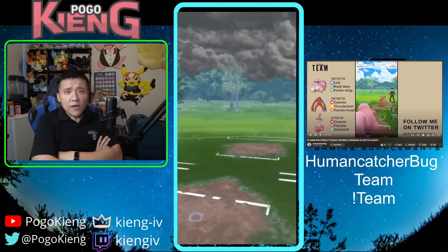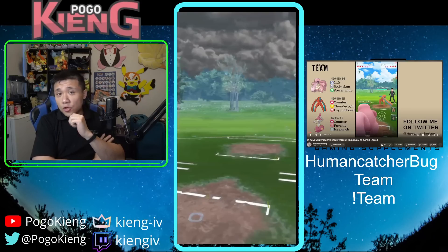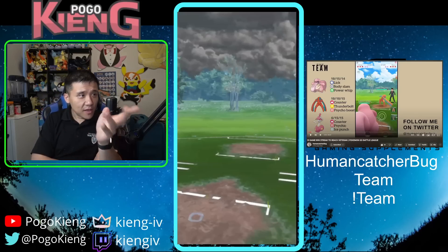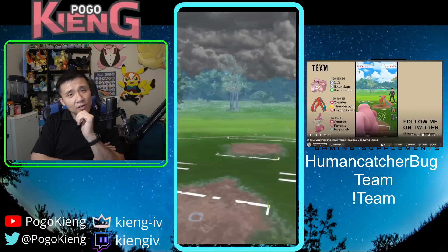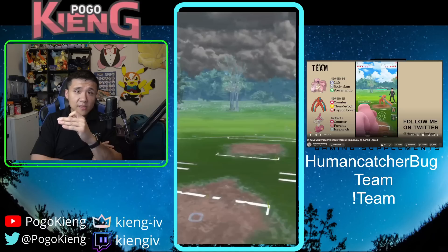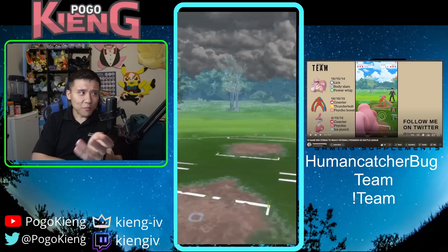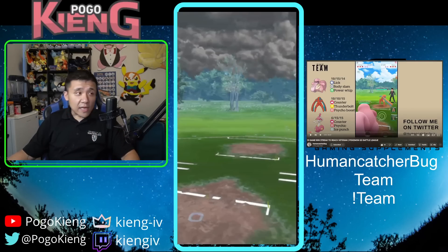Welcome everyone to another video. We're featuring some battles I did on stream with another YouTuber's team — Human Catcher Bugs, who is also qualified and one of the best battlers in the world. Definitely check him out on YouTube. He's very precise and technical in his analysis, which is easy to understand. The team is Lickitung, Defense Deoxys, and Medicham. Overall I went 16 and 9 — three positive sets and two negative ones, which are probably more my fault.